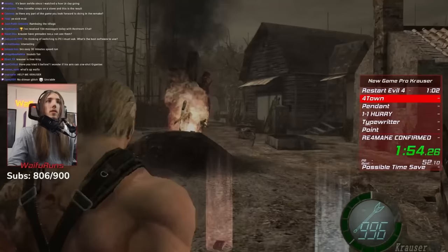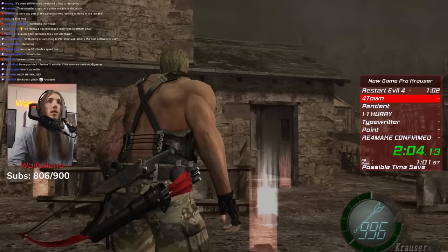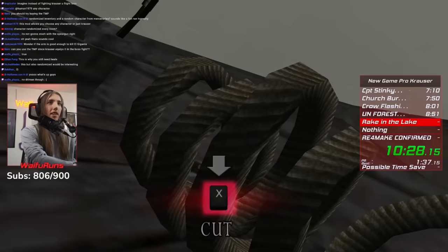Krauser also had some pretty funky animations. His jumping-down animation is a lot slower than Leon's, but it does a sick flip, so I guess that breaks even. The first three chapters fly by, and all of a sudden I'm at the fish — and it's completely normal until I realize that the boat is haunted.